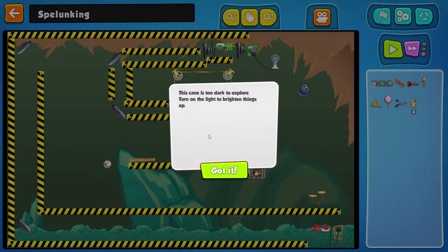Spellwunking... it's like the game Spellwunking. This cave is too dark to explore — turn on the light to brighten things up.